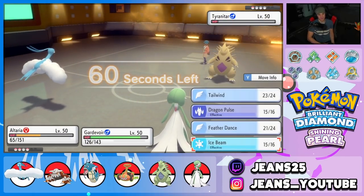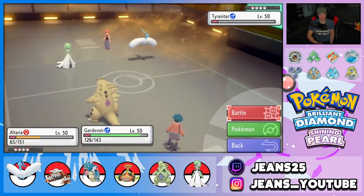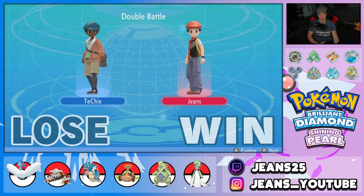Side note — Rayquaza doesn't have Cloud Nine, it has Airlock, which does the exact same thing just with a different name. Anyway, the opponent concedes and we go 2-0. Let's hop to battle three and look for the perfect record.